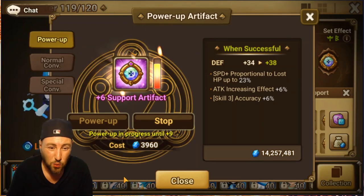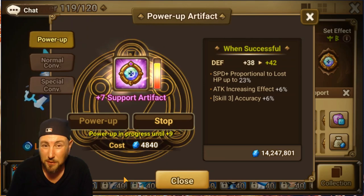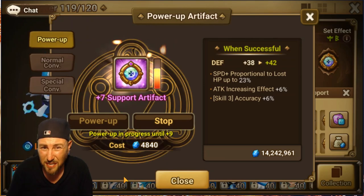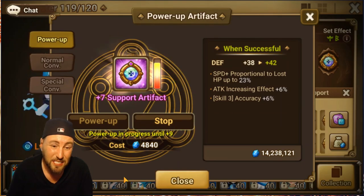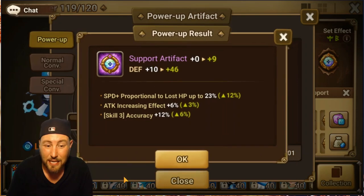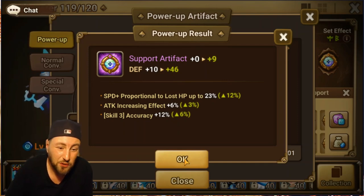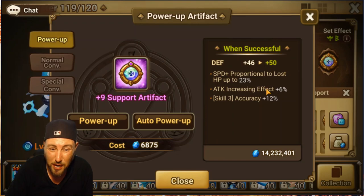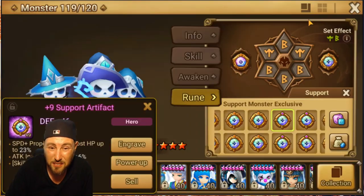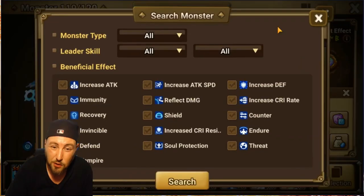It's got skill 3 accuracy and speed plus proportionate to lost HP, and the main stat is Defense. Right off the bat, the attack increasing effect makes me think of maybe a Friend. The skill 3 accuracy roll makes me think maybe an Animal. Let me show you how you would figure out who this would probably be best for.